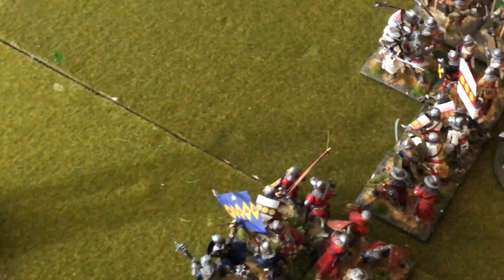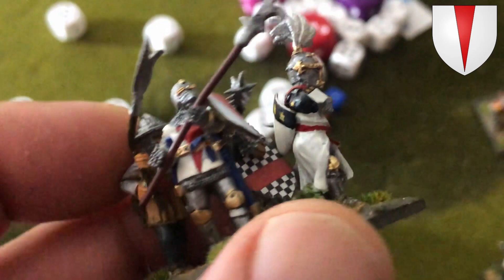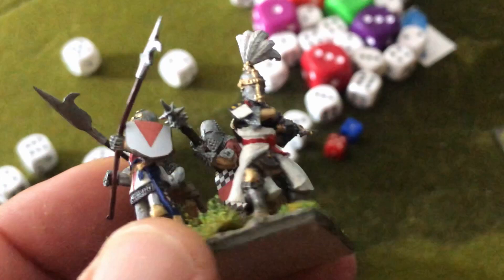So this is how bases look — I'm trying to give the feel of more variety. Here I painted John Chandos and some other knights, and in the back we have his retainers who are heavy infantry. The poses from Claymore Castings are amazing.